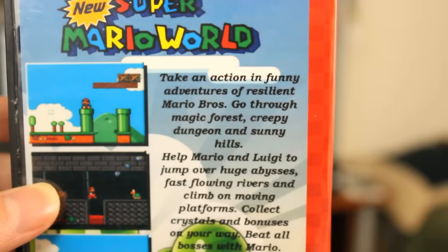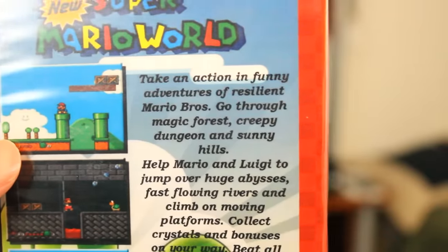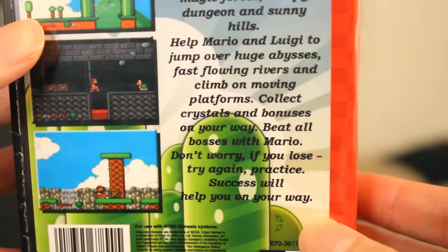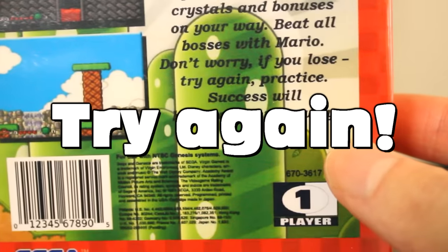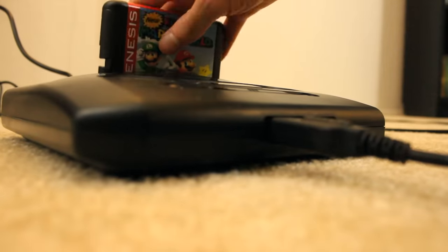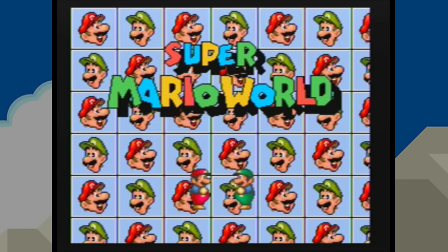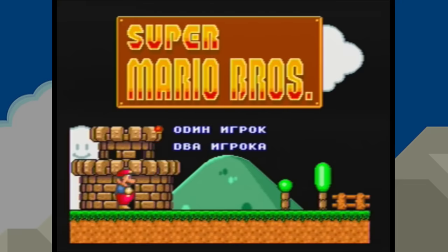Next on the list we have New Super Mario World — full title: 'Funny Adventures of Resilient Mario Bros.' Go through Magic Forest, Creepy Dungeon, and Sunny Hills. Help Mario and Luigi jump over huge abysses, fast flowing rivers, and climb on moving platforms. Collect crystals and bonuses! Beat all bosses with Mario! My expectations are pretty low at this point, but hey — looks like there's actually a two-player mode on this one. Let's stick with one player for now.